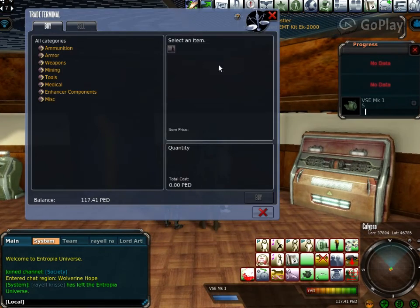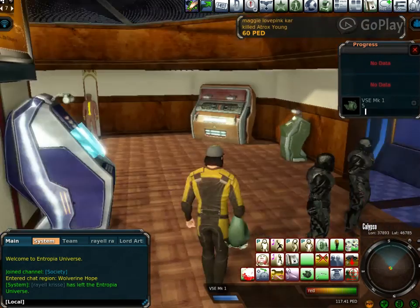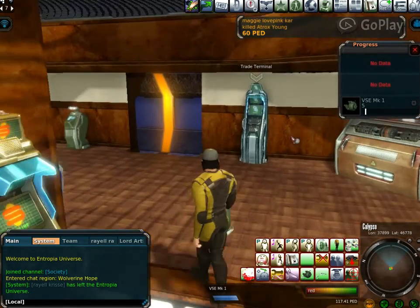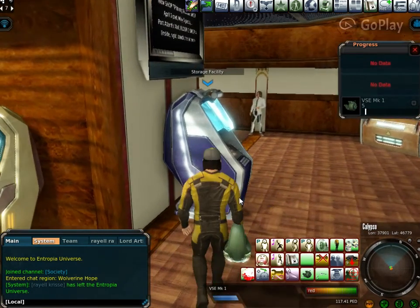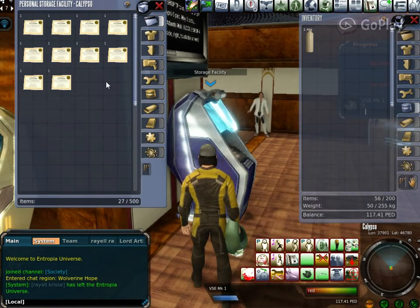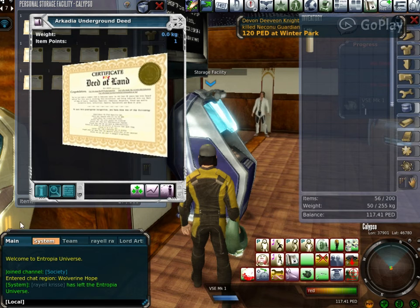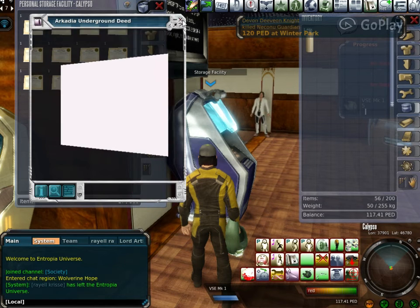Let me find my storage — here we go. These are all my land deeds: one, two, three, four... ten. I've got ten land deeds, they give me 10 PED a day. They're not much, there's no fancy description — they're almost basic. That's all they are.